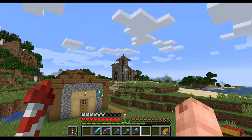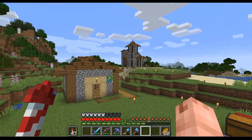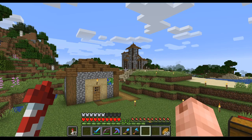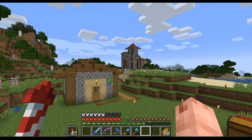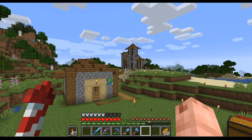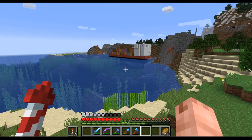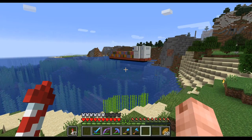Welcome to another Minecraft video. Today we're facing off in this direction to not spoil the surprise during the intro, because I've been working hard grinding away to finish the villager trading hall. So now without further ado, I give you the slave ship — basically, villagers are slaves.